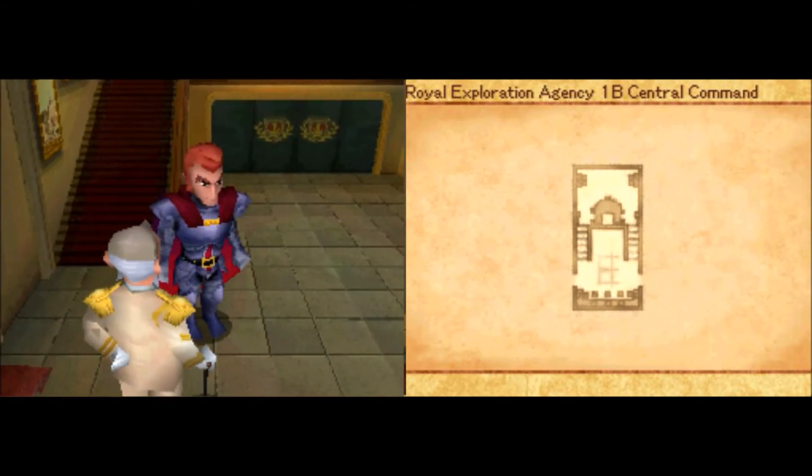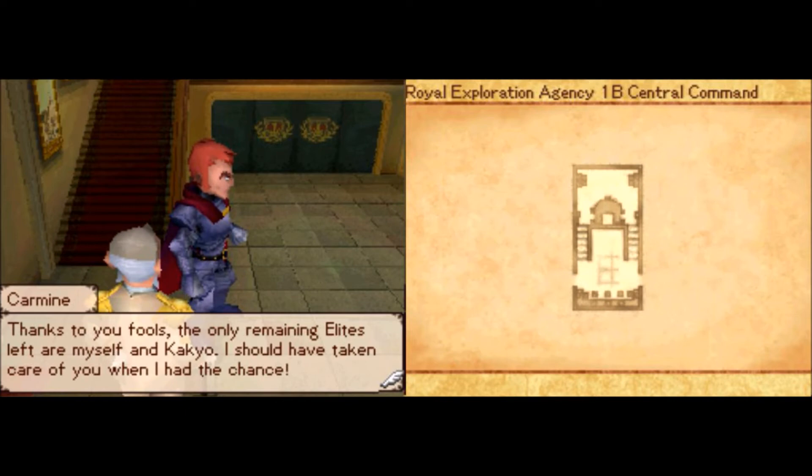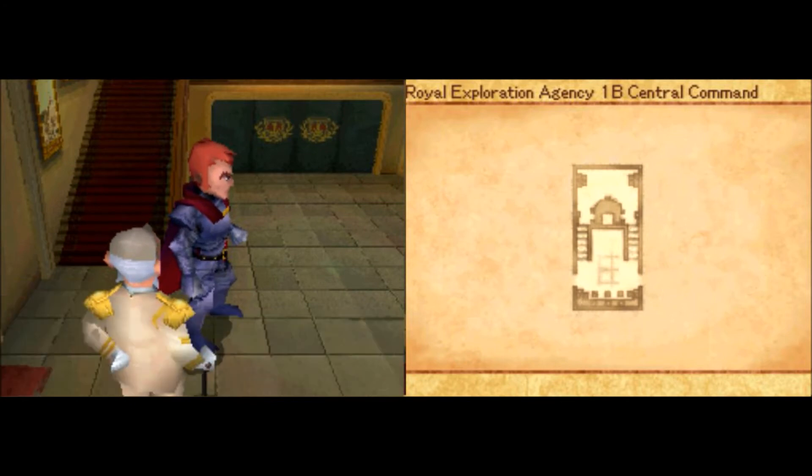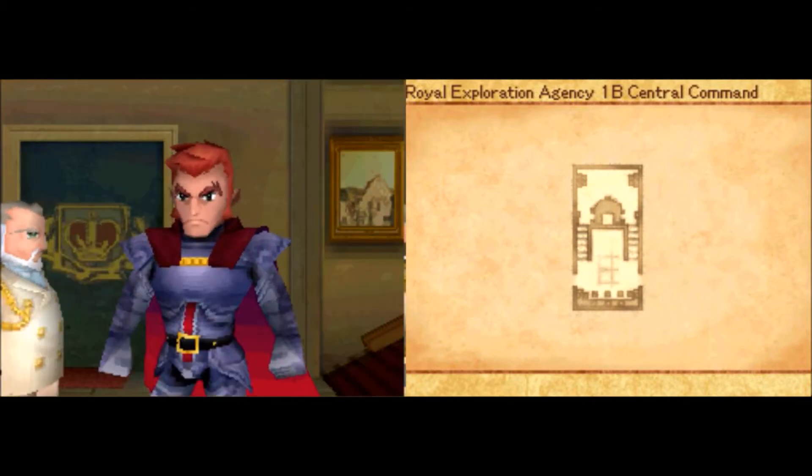Oh no, it's Carmine! Holy crap! Yikes! We already took care of Kakao — I don't think he's gonna be bothering us anymore. But what's Commander Fog doing here? Like, is he canoodling with the enemy? Yeah, totally.